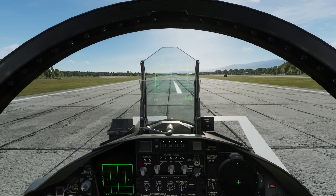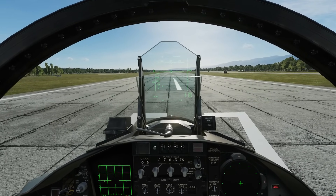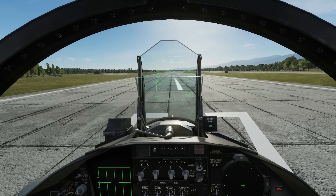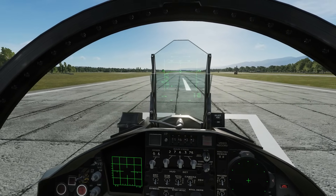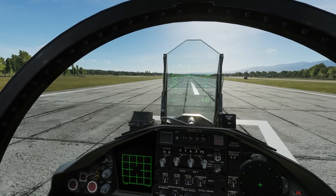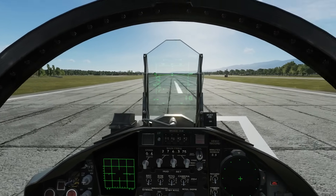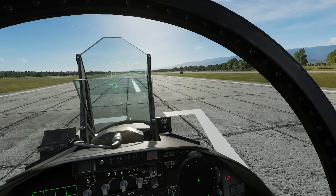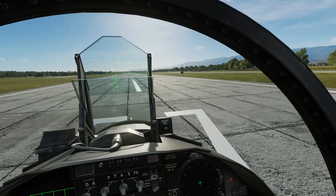Hello and welcome back to the Reapers. Today we're in our F-15C Eagle and we're looking at air-to-air combat. Air-to-air combat can be split into two categories: beyond visual range (BVR), which is any combat where the two combatants are outside 10 miles of each other, and within visual range, which is the opposite when targets are within 10 miles — this is also known as ACM.